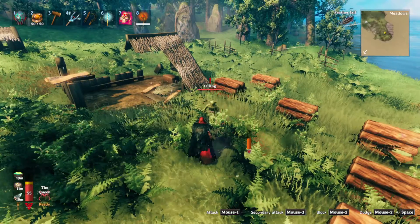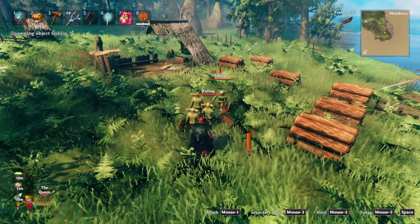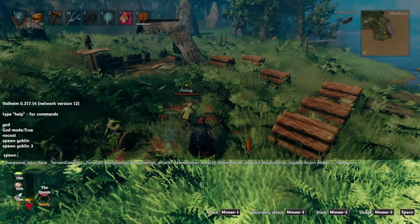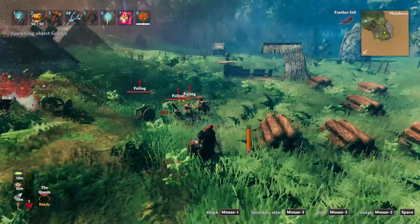To get starred enemies, you type spawn goblin three three — that spawns three two-star goblins. Note that fullings aren't called fullings in the code; they're called goblins. I think the cap is 10,000.